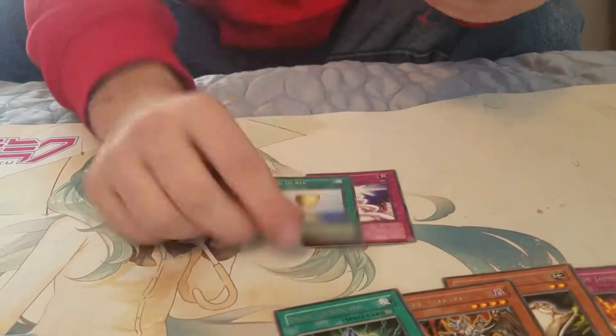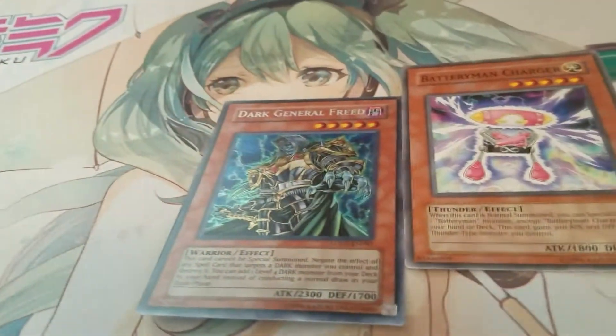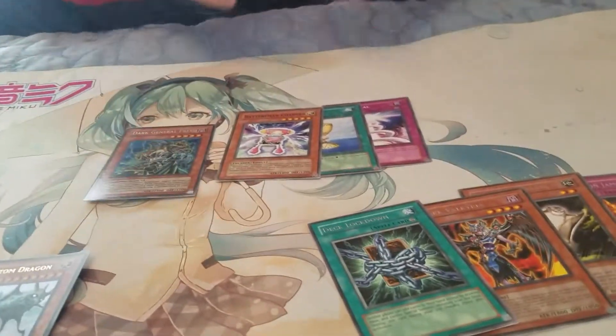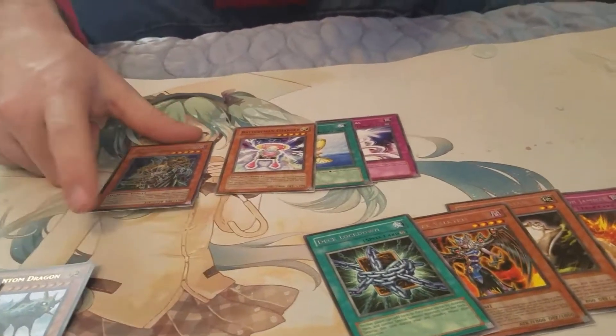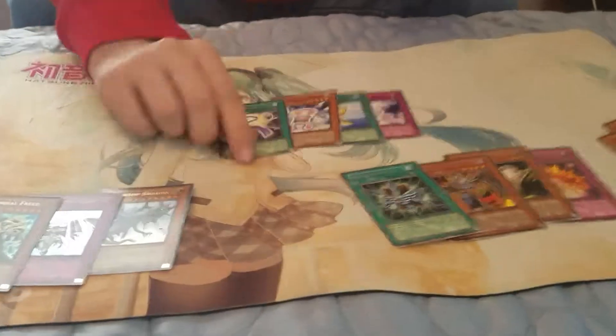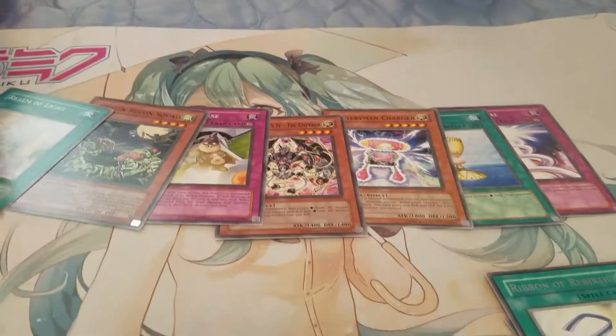Light Spiral, Cup of Ace, Battery Man Charger — and oh baby, we got a secret rare: Dark General Freed! Wow, that's cool. It's not easy to pull a secret rare out of these packs if I remember correctly. Wow, that's really good. Also got Ribbon of Rebirth for our rare, the Emperor, Limit Reverse, Goblin Recoil Squad, and Realm of Light.